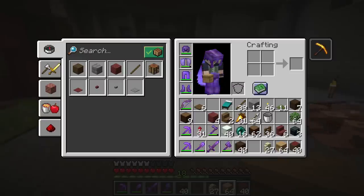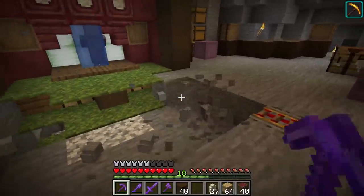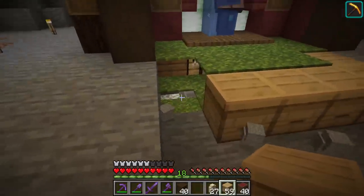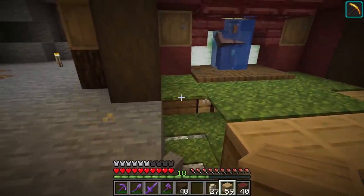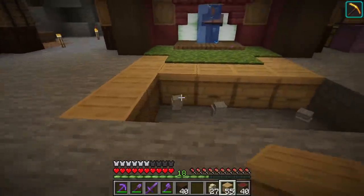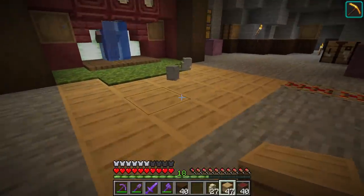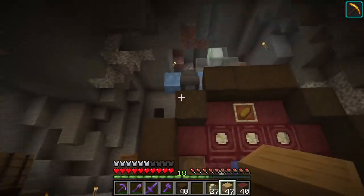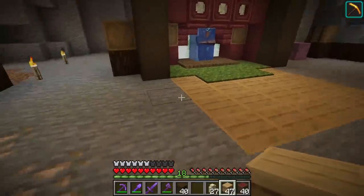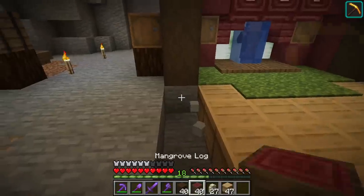Beehives have got to be one of my favorite blocks in this game — they look so nice, I really like this texture. We're going to use the lightness of different browns: lighter browns will guide our eyes towards the center, and darker browns go on the edges where we don't want to look. So let's put a darker brown — I think mangrove — on the edges.